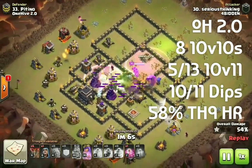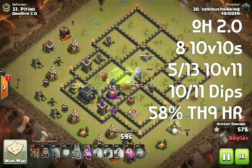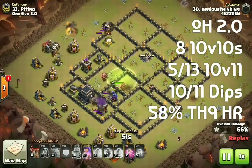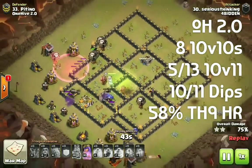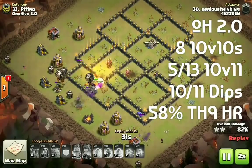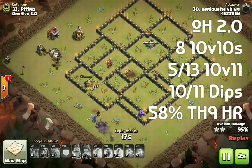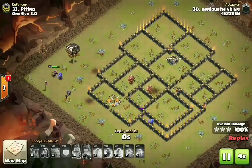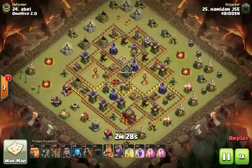1-Hive 2.0 stats: picking up 8 10v10 three-stars, going 5-for-13 at the 10v11. The big difference was a dip fail in the last 45 minutes — detrimental when you're going up against a clan like Forbidden putting up these numbers. Their Town Hall 9s hit at 58%, providing them with only four scouts. It was a very close war until about the last hour; 1-Hive 2.0 was actually beating us on three stars for the majority of the war. But at the end of the day, Forbidden walking away with the victory.